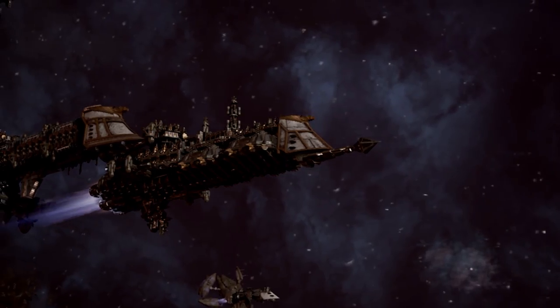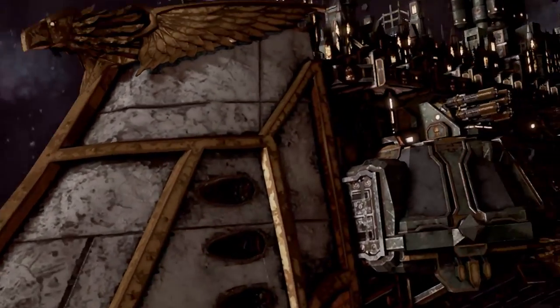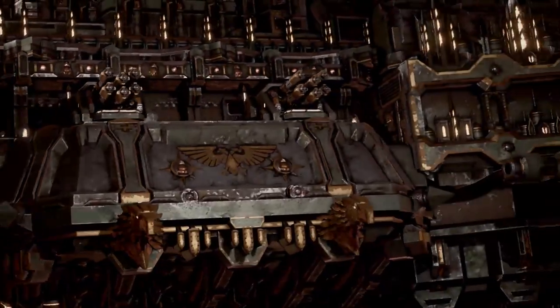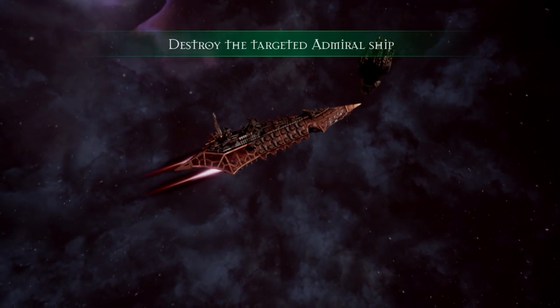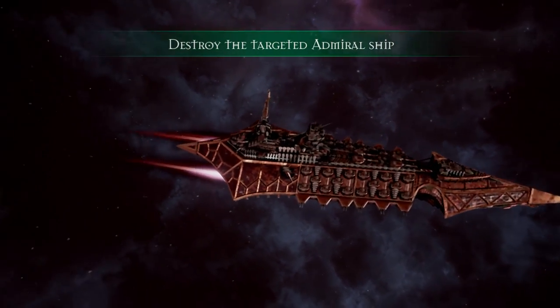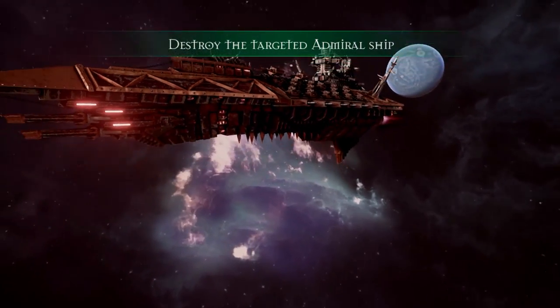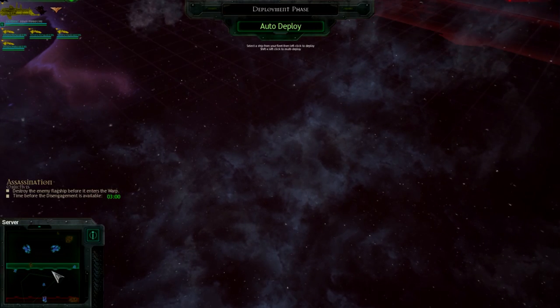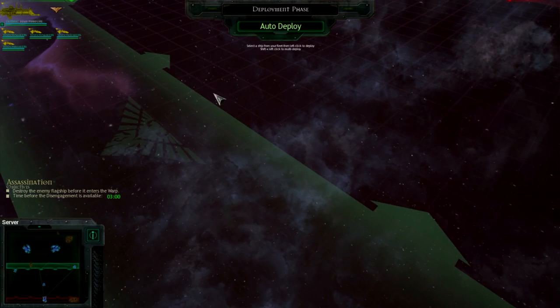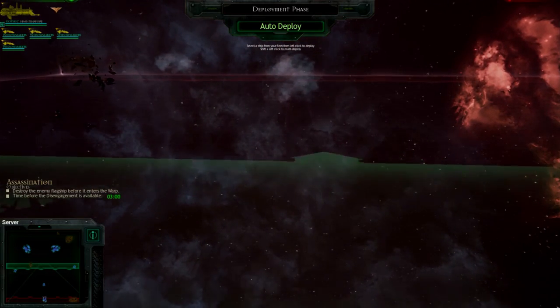I should have some Imperial Navy guys follow me too. Look at all those guns on the side of that ship. I freaking love these guys. I think the Eldar will look cooler. Destroy targeted admiral ship. He's a Chaos guy. Look at all that red — Blood for the Blood God. We're going to pile ourselves in the middle and just go straight after him.